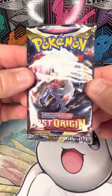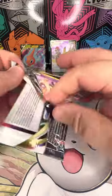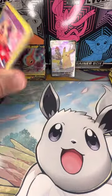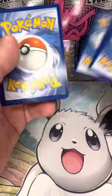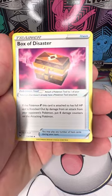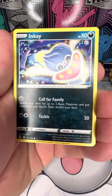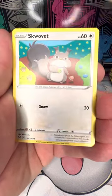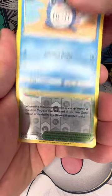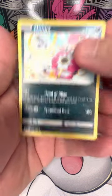Two more packs to go. Swinub, Phanpy, Poliwag, reverse holo Lost City, and non-holo Hoopa.